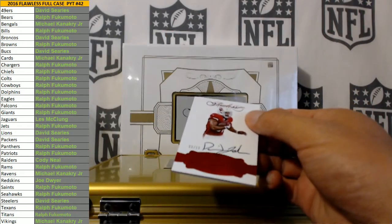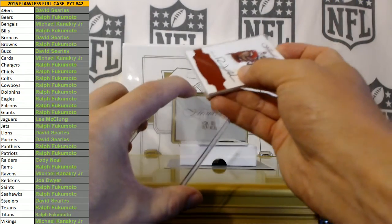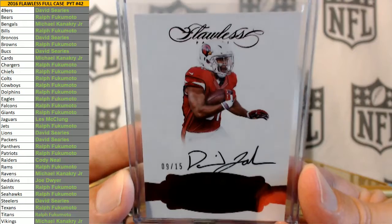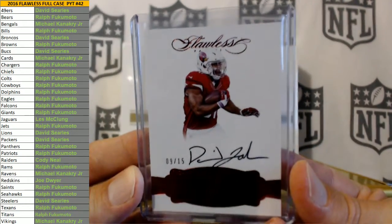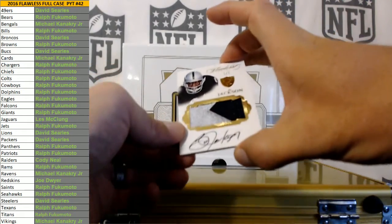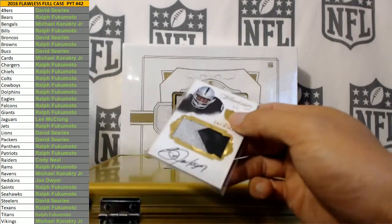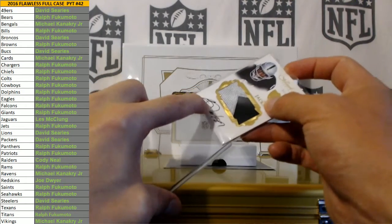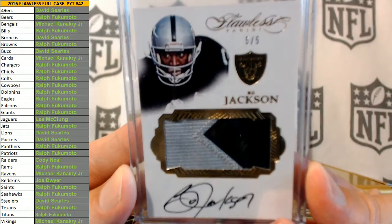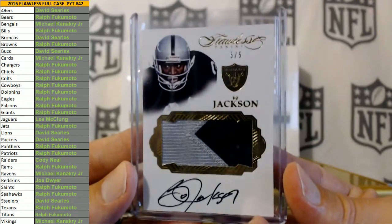David Johnson 9 of 15 for the Cardinals, going to Kanakery. Who's got the Cards? Kanakery again — back to back. He's not quite that status yet. This next one's very nice — Bo Jackson, five of five for the Raiders, two color patch. Cody Neil, congrats man! Came out of nowhere, picked up the Raiders and boom boom — it's a Bo Jackson. Is it really Michael, your first one? Nice hit dude.